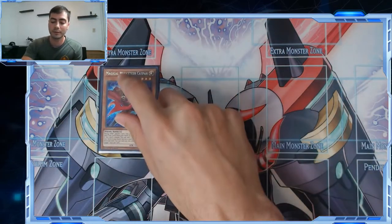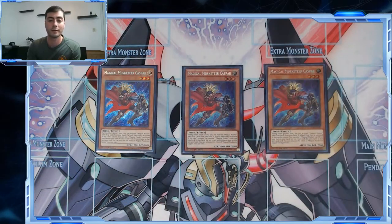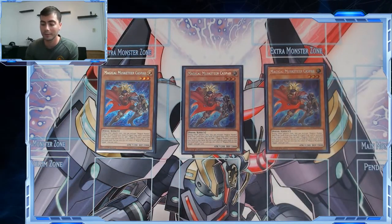First off, Magical Musketeer Casbar — obviously it's been the heart and soul of the deck since it came out. It's kind of the best one. The problem with this deck is all the monsters are really small and it's normal summon reliant, so if this gets hit with Impermanence on your first turn, all the bullets are dead in your hand. But Max really does help out with that, and Max is a broken card — we'll get to that later.